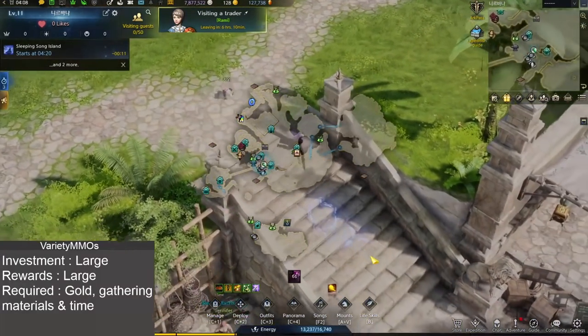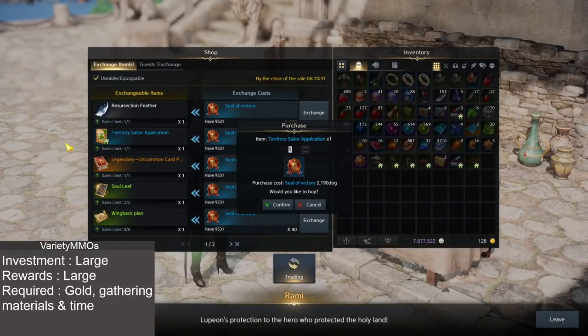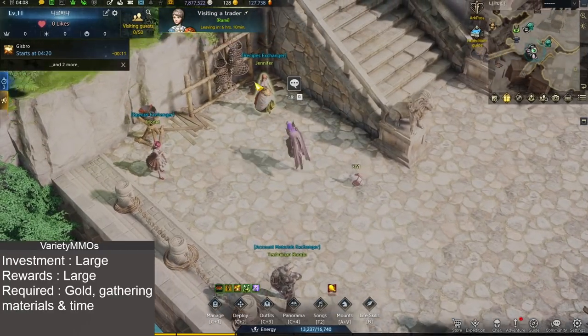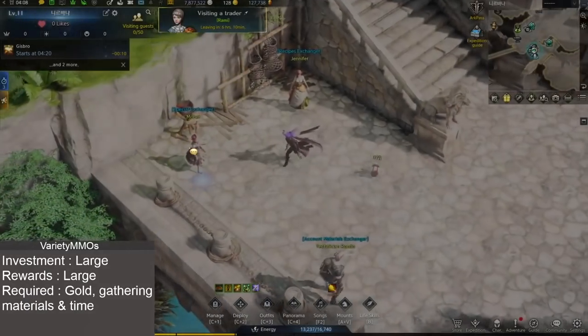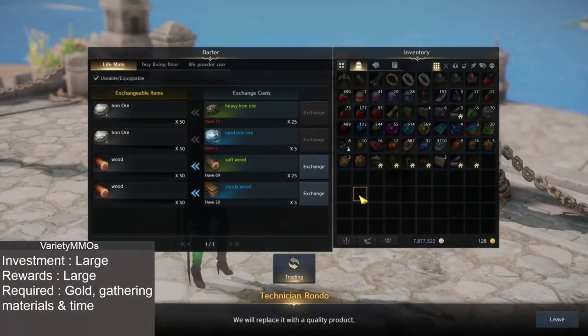Let's go down and talk about the traders. You generally have traders which arrive every six to eight hours and you can trade things to them - like buying more sailors for example. Over here you have three main people to talk about: the Recipe Exchanger, where you trade seals to buy cooking recipes and stuff like that; the Exchange, where you can trade seals for items or other seals; and the Gathering Guy, where you can trade higher tier resources for lower tier ones. For example, you can exchange green wood into white wood at a pretty decent rate so you can get the materials you're looking for.